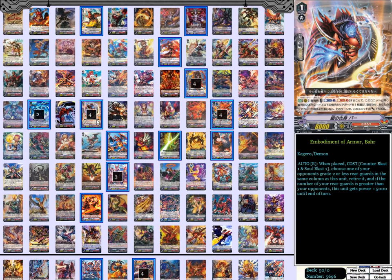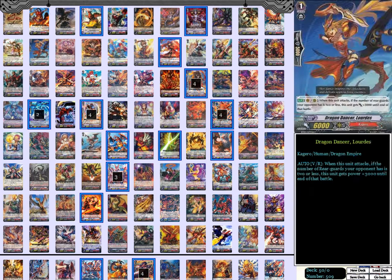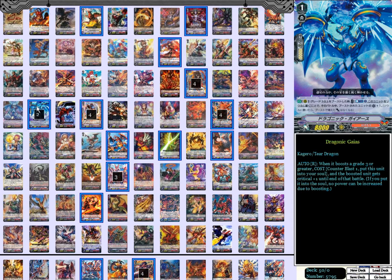We have 17 grade 1s in here. 2 Dragonic Gaius — this is just because we like the 5-critical availability that this with Waterfall gives. The strategy is: you ride Dragonic Overlord first and apply 10,000 power to the Vanguard circle, then ride Dragonic Waterfall on top of that and add another 10,000 power to the Vanguard. Then pull down Dragonic Gaius at some point.